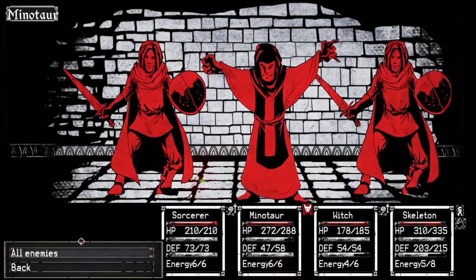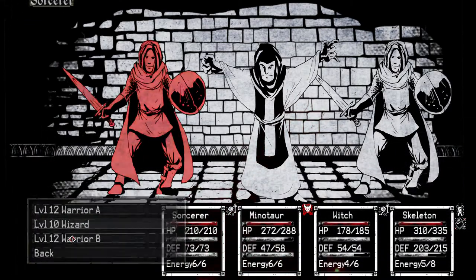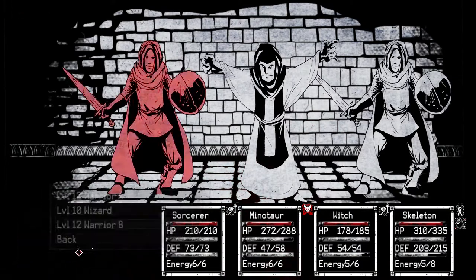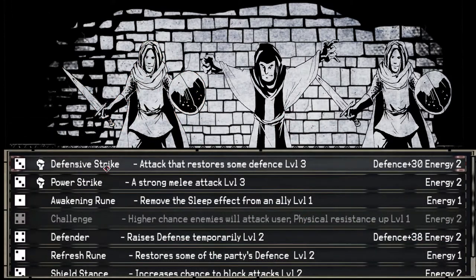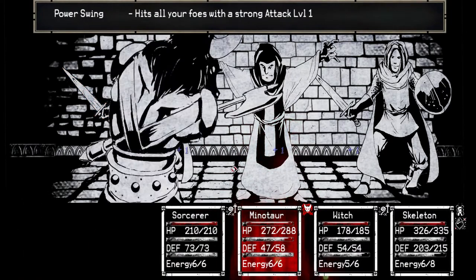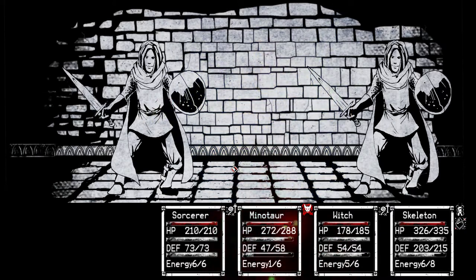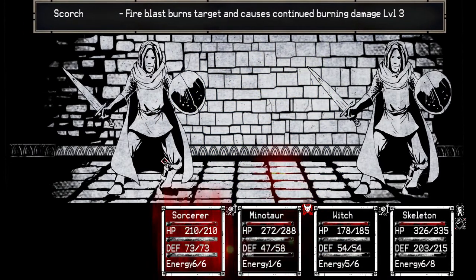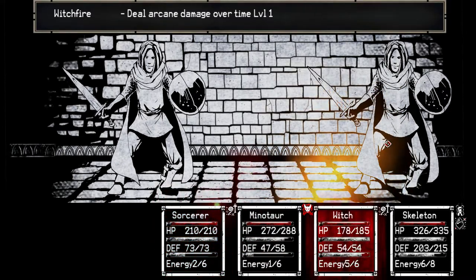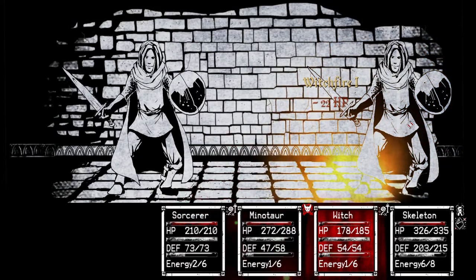That's power swing. Scorch, scorch — witchfire. I don't think those guys are very tough. Those two survived, that's fine. I think they're probably gonna — witchfire and scorch on a certain target. Those guys can attack him now — that was the question.